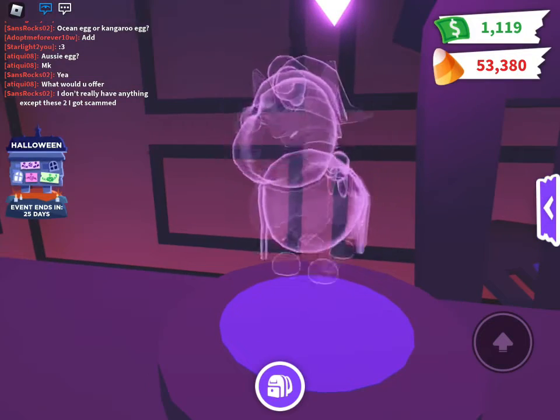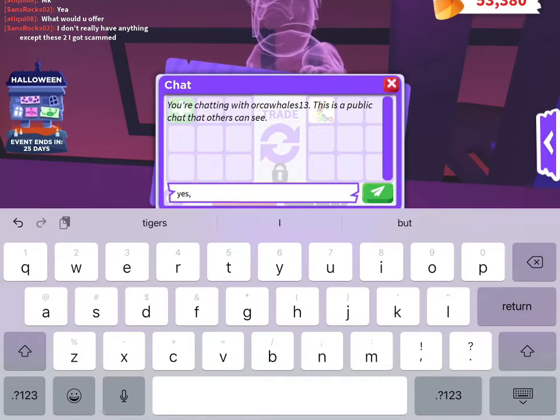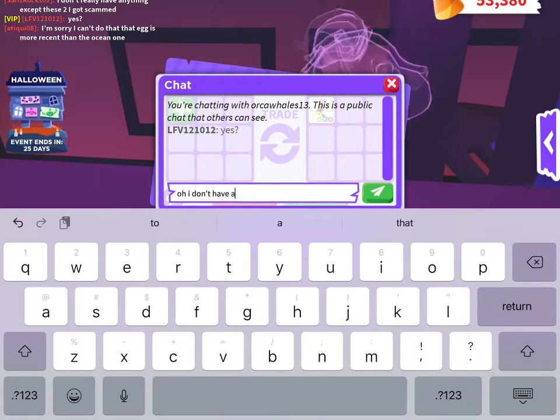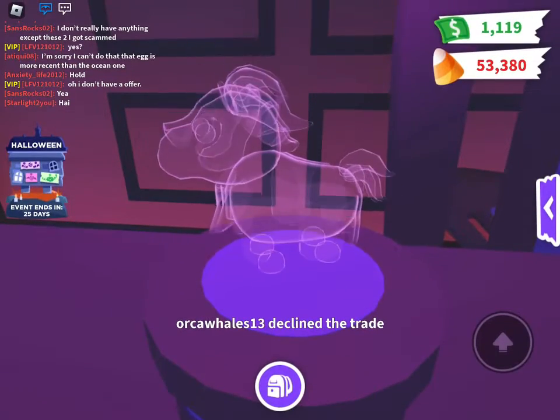And then this one is like a warrior horse or something. Oh wait, someone sent me a trade request — I'm gonna say yes. Ooh, I don't need a pirate, I don't have an offer and I don't really want it to be honest.